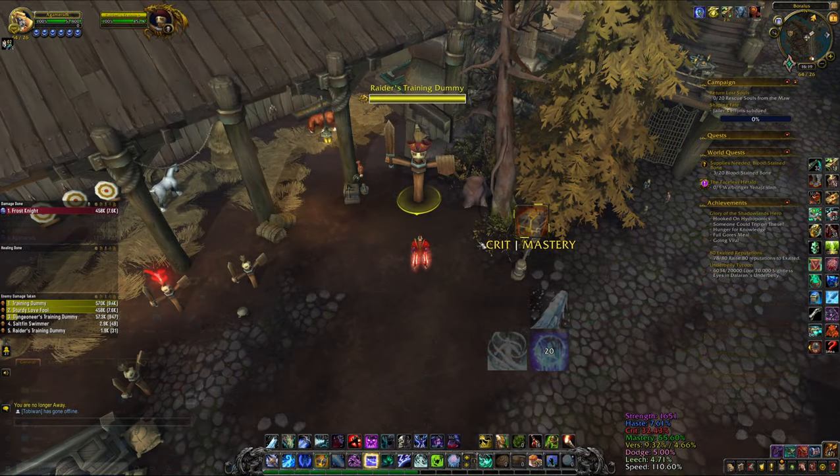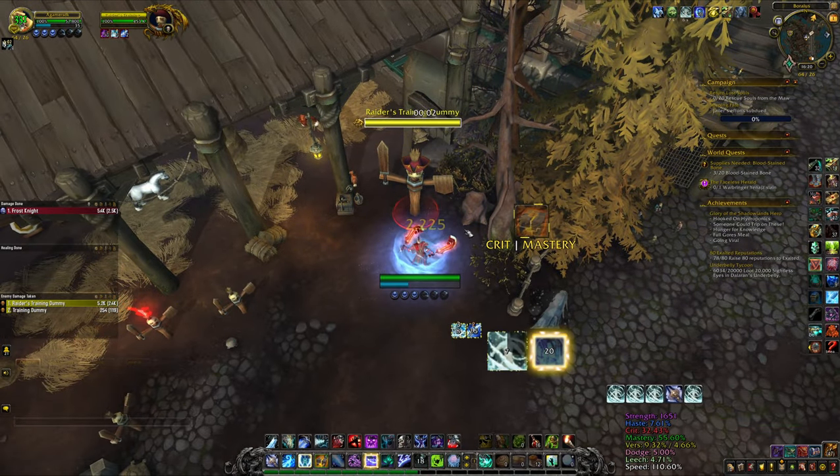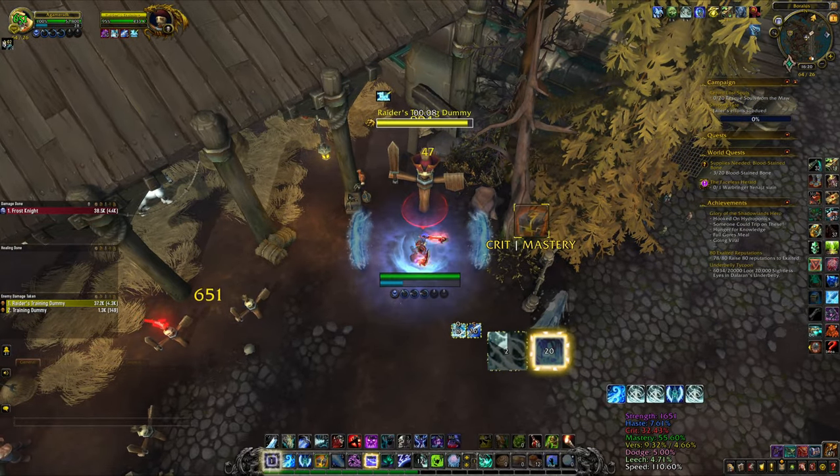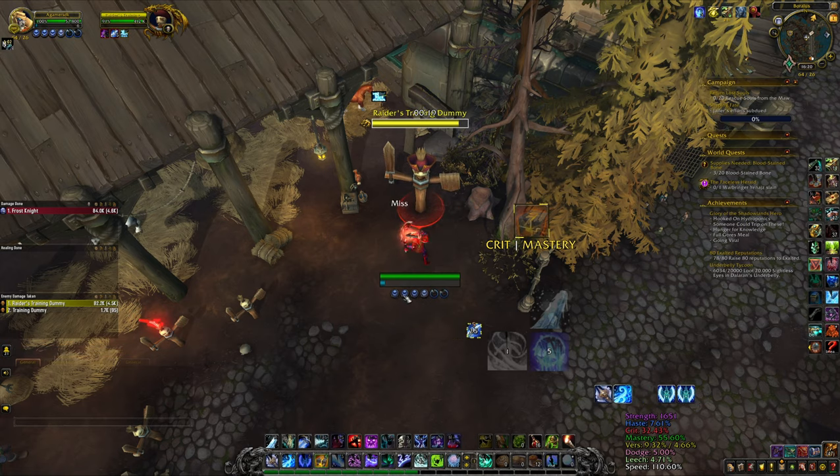Now let's talk about AoE rotation. After your Breath of Syndragosa ends, your rotation outside the breath is simple: you want to spend your runic power more than your runes, because Frost Strike has more single target damage than Obliterate. Save two runes and if you have runic power, keep using Frost Strike to consume Killing Machine procs. Start with your racial, then use Rime, then Frost Strike.